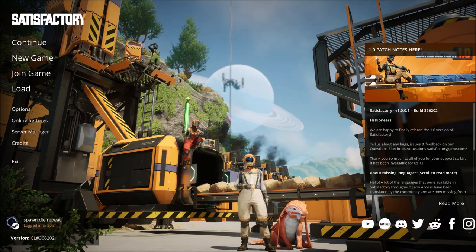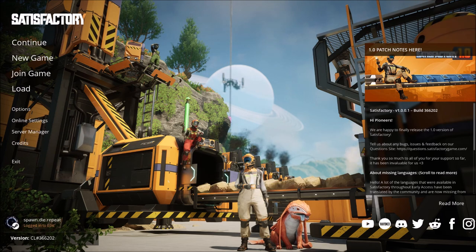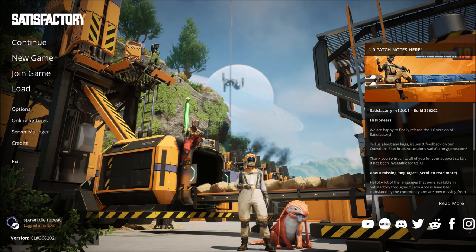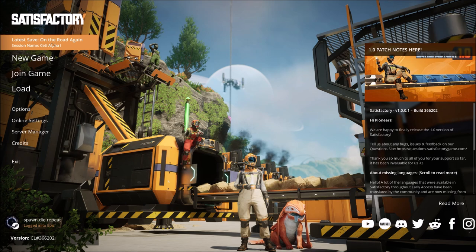Hello again everyone, welcome back to Satisfactory 1.0. I am Dennis, I am the Paleo Gamer. Today we're going to knock out that last little bit of annoying tier 1 and tier 2 stuff — the jump pads — and beyond that we're going to optimize our existing factory, because we're going to need a lot more stuff pretty soon before we get to the space elevator.